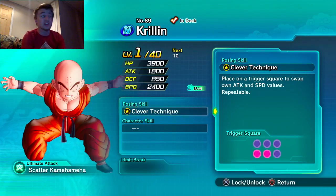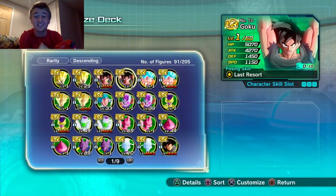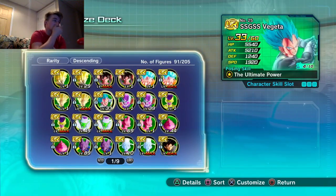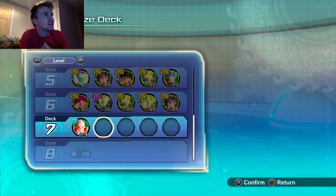You need to figure out a way to either gain him more speed, or put so much speed on the team that it's physically impossible not to go first — or you can plan to go second. We got the Krillin and now you can put a high speed, high attack, high defensive character.